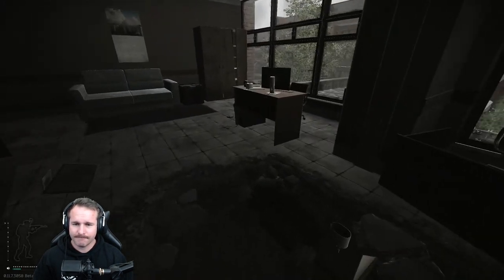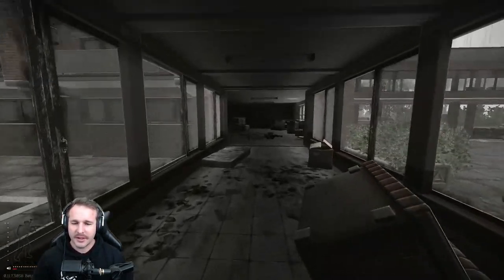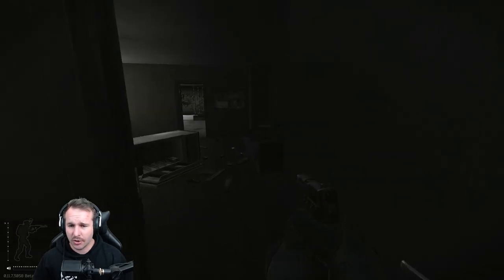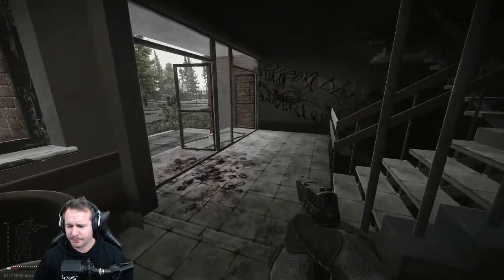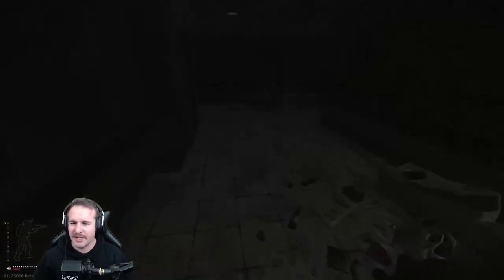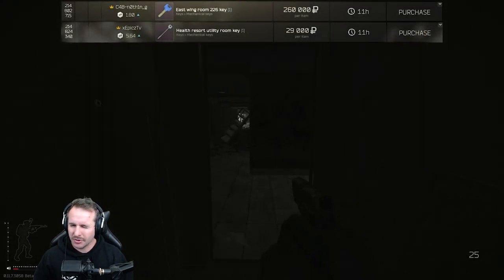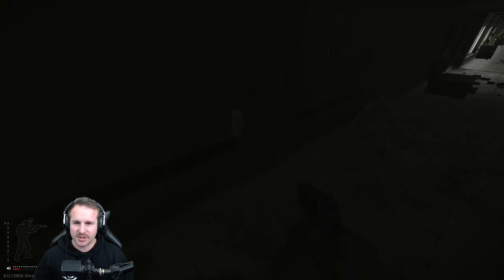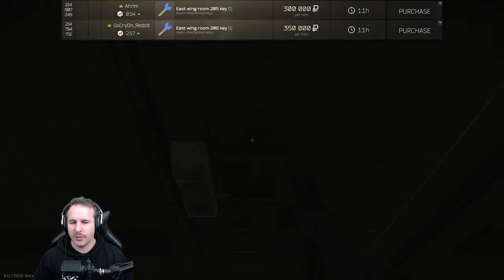Straight through here, drop down, and we're moving over to the next side. The key spawns alone will make you bulk cash — I just like getting the gold rooms as well because it's extra money. I want to be making a little bit of money each run. The utility key spawns right there, and the 222 or 226 key spawns right there. You want to be checking for those ones — they're in the 300 to 400,000 ruble mark.